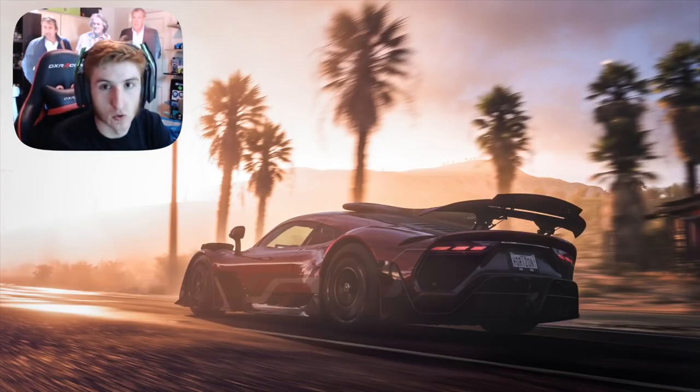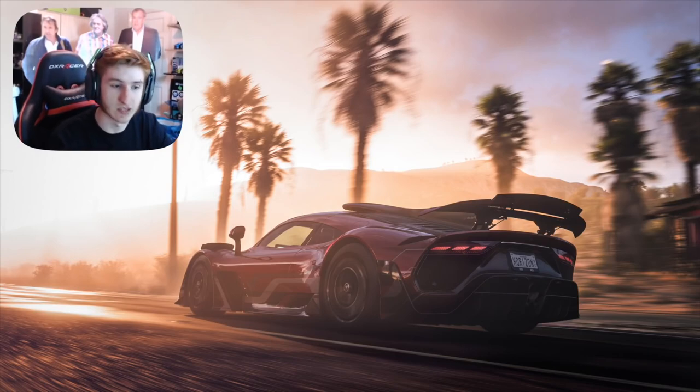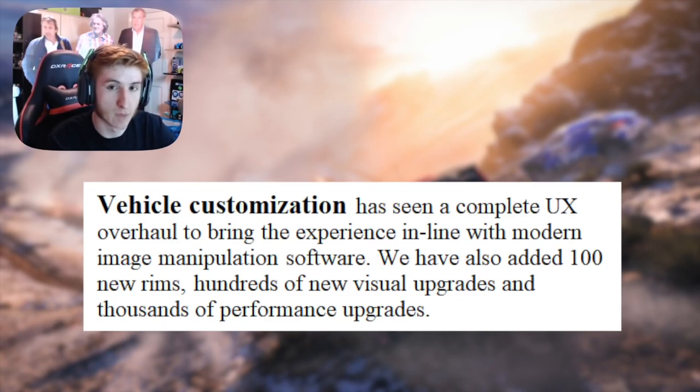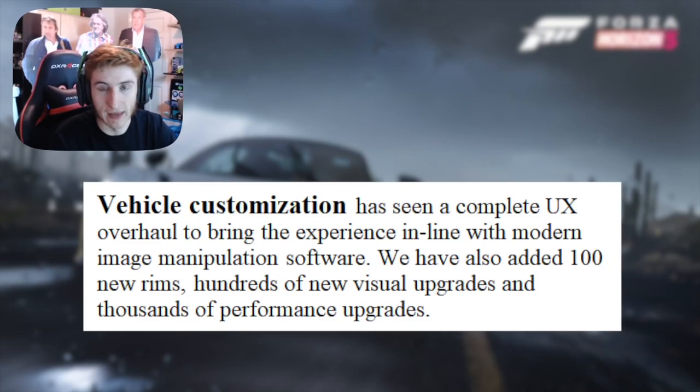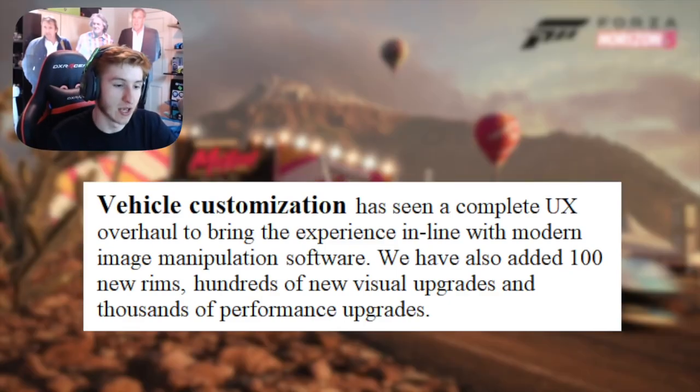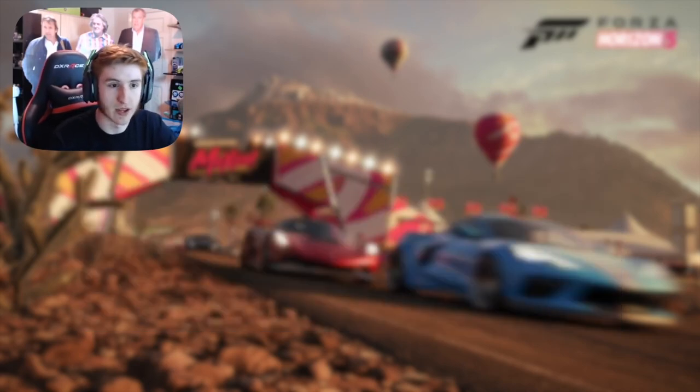A bit about vehicle customisation. The paint shop has seen a complete UX overhaul to bring the experience in line with modern image manipulation software — Photoshop, I'm guessing. So making liveries is going to be similar to Photoshop — it's going to be that modern and high tech. As far as car customisation goes, there have been hundreds of new rims added, hundreds of new visual upgrades added, body kits added, and thousands of performance upgrades. Those four words — thousands of performance upgrades — wow.